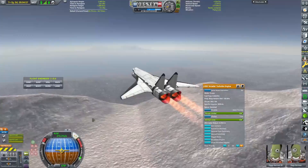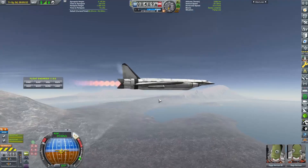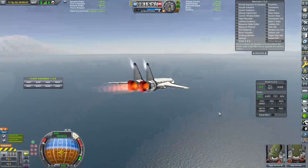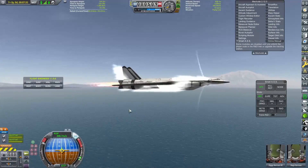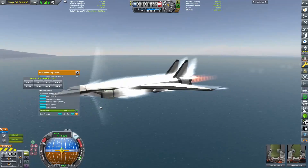So this plane, the Cobra, doesn't particularly fly very well. Nothing seems to fly very well except for when it does get supersonic. As soon as we start going fast, the stability of this plane really picks up. As we can see now, we're not wobbling anywhere near as much as we were. We're pretty much straight and narrow.